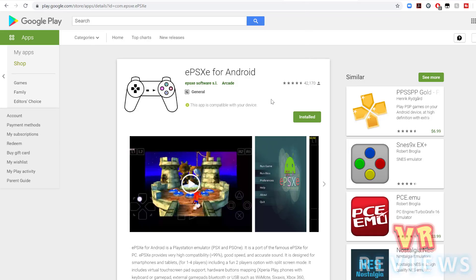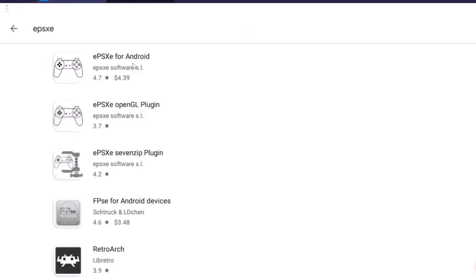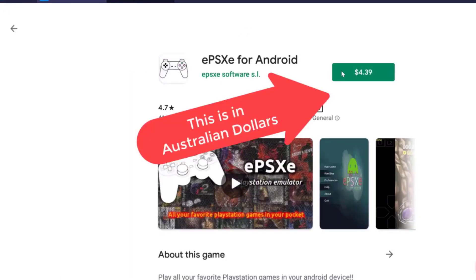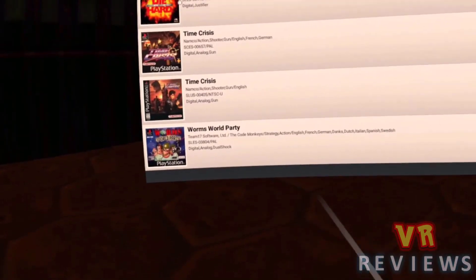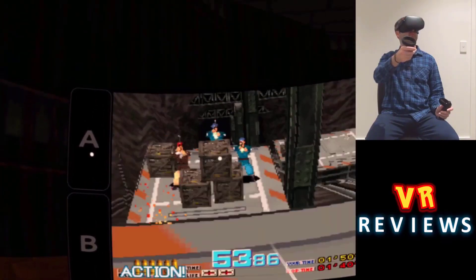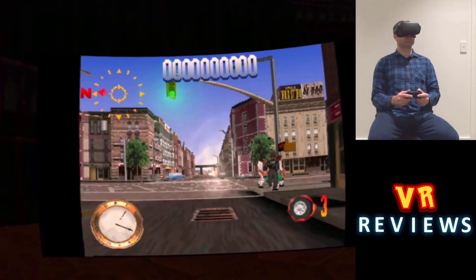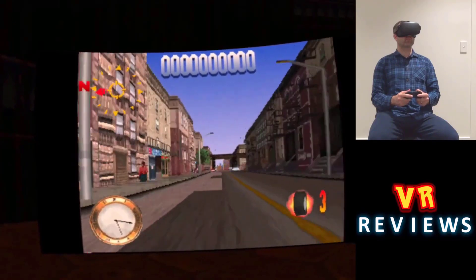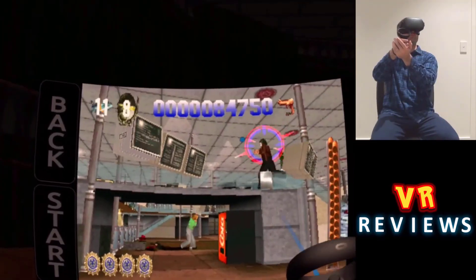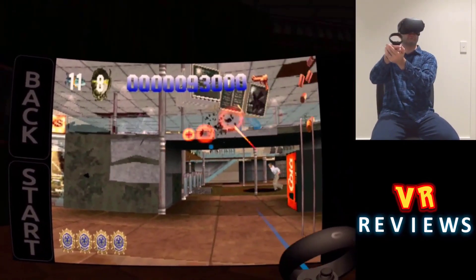Next up is ePSXe. This one you have to pay for — I have a link to a video in the description below that takes you through how to do that. It makes my top five firstly because it's so simple: the user interface is easy to get to grips with, it even finds your ROMs and the box art associated with them. It also has great touchscreen light gun support, which means you can play light gun games using your Oculus Quest controllers. Beyond that, this emulator is very reliable, has many features, and works with a lot of different ROMs. I didn't come across a ROM that it didn't work with.